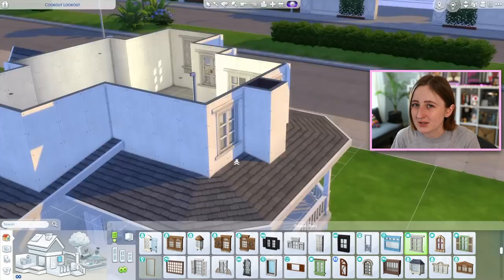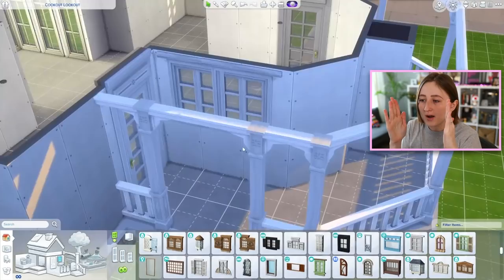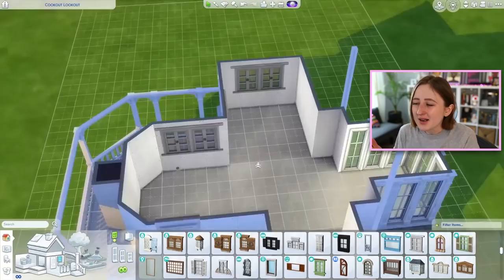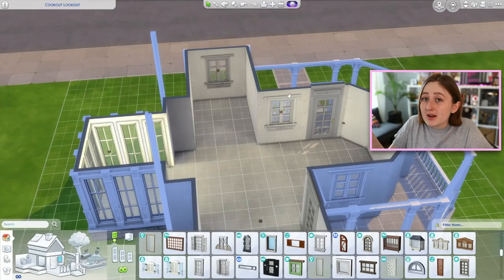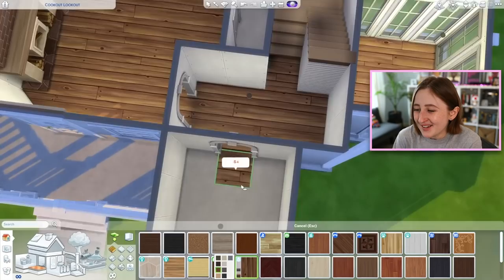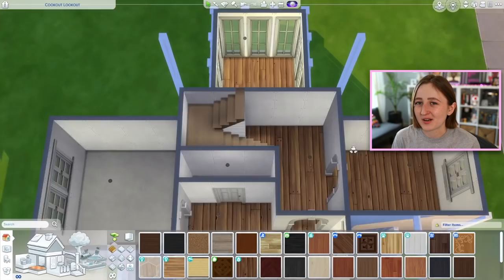I always use Realm of Magic as the example here because that pack has really pretty windows, but there's like two giant circle ones and then one little teeny one. It's very hard to fit them places — all the doors are for medium and tall wall height, but the windows are just that big, and it's so hard to make it match and fill up a whole house because there's not enough variation in size. So then I just don't use them even though they're really pretty. That's why I use the base game ones a lot — there's more variation.